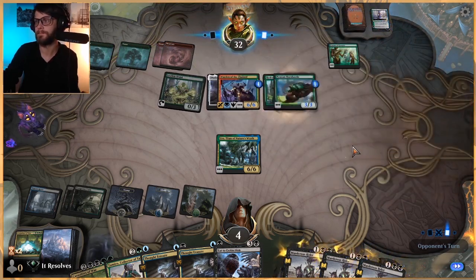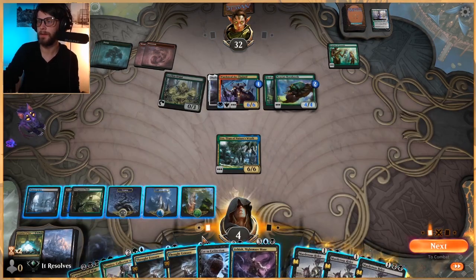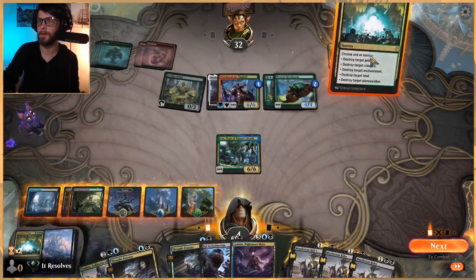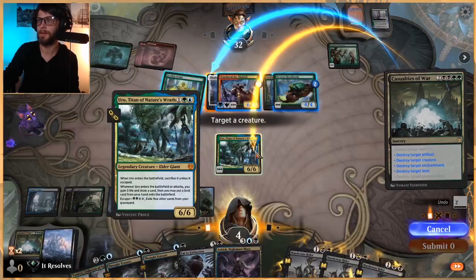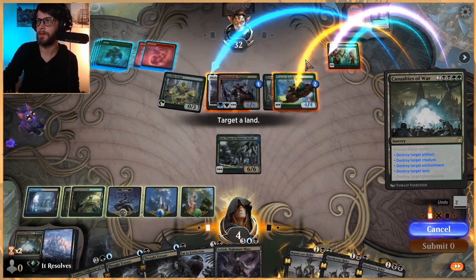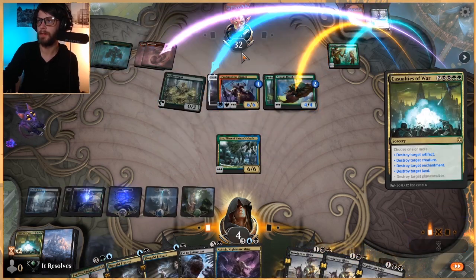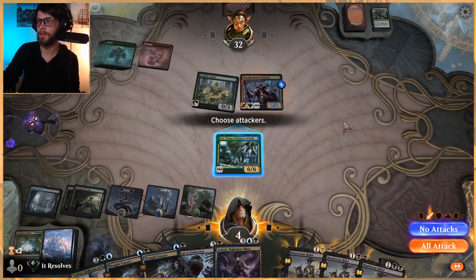Hydra's Growth - that's fine. Don't particularly care about that. That's a good one too. We're gonna Casualties of War again. Land, enchantment, creature, artifact. I'm gonna kill you and you. We'll take them off double red. There it is.